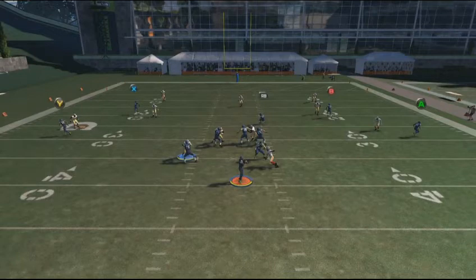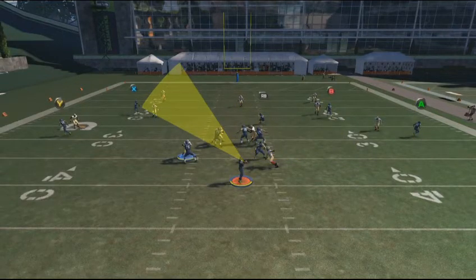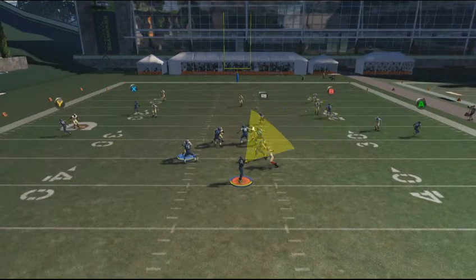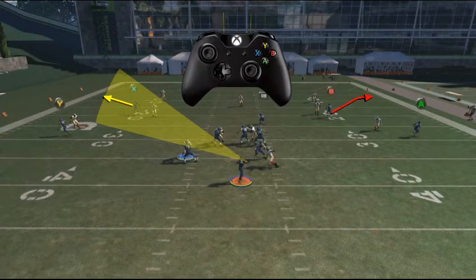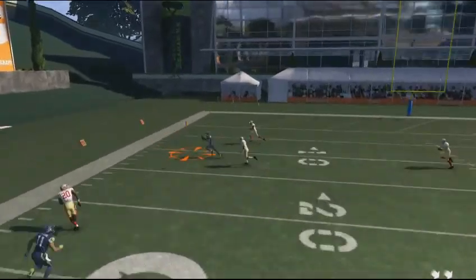At this point I have a couple of options — I know certain receivers are covered. Looking deep, I can tell it's cover two based on how the two safeties split out. I need to get the ball over the top of the safety and throw it to the outside as the receivers break on their corner routes. I'm throwing it to the right receiver at the nine o'clock position — if I don't, that safety could pick it off or knock it down. I throw it to the outside and he makes the catch for a nice gain.